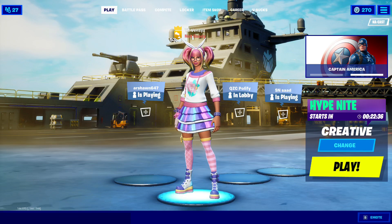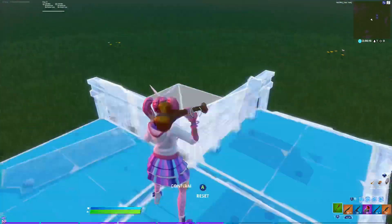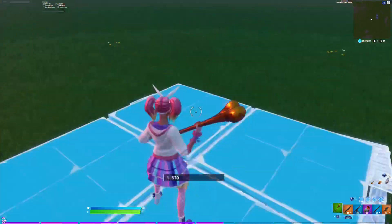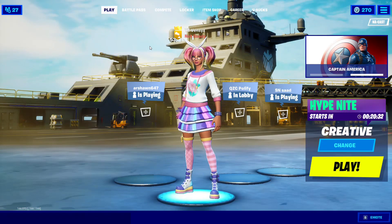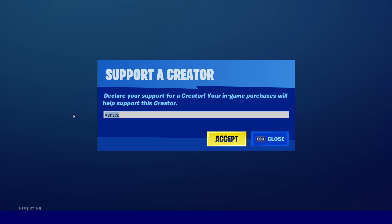Yo, controller players, do you guys want to be able to edit like this? Well, in today's video, I'm going to show you guys how to do that. All you're going to want to do is click Item Shop, click Support a Creator, and type in V-E-N-S-Y-Z, and then hit Accept.